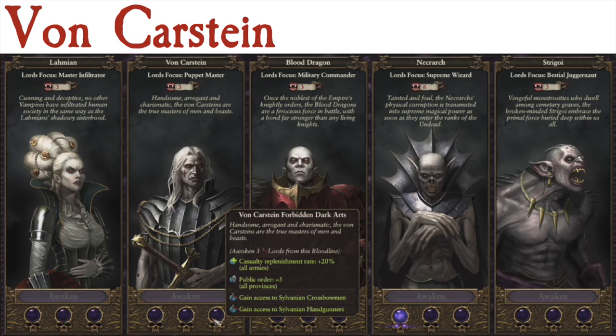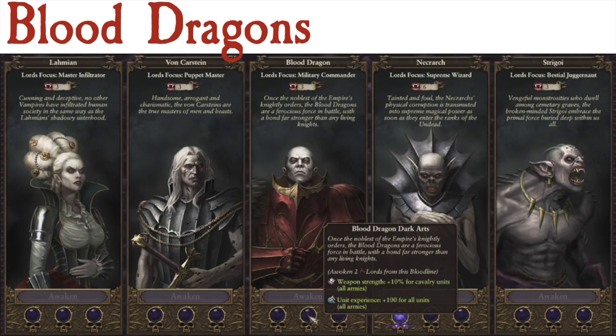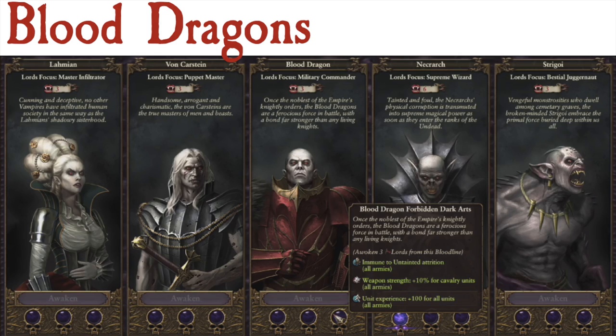Moving on to the one many of you are most excited about: the Blood Dragons, whose master is Abhorash. The first bonus is plus 10% for cavalry units in all armies — great, particularly later game once you have more Blood Knights. The second is plus 100 experience for all units in all armies — a huge buff, like Vlad's trait but faction-wide. The third is immunity to untainted attrition, allowing you to move across territories without worrying about vampiric corruption. All great bonuses, though maybe not the most powerful compared to the others.